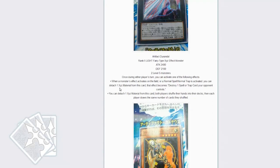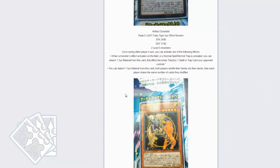Once per turn during either player's turn, you can activate one of the following effects. When a monster effect on the field or a normal Spell/Trap card activates its effect, you can detach one material from this card and that card's effect becomes: destroy one Spell/Trap card your opponent controls. The artifacts revolve around being destroyed while face-down to trigger.